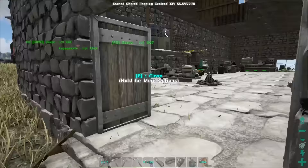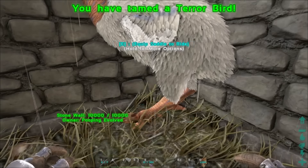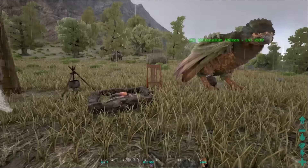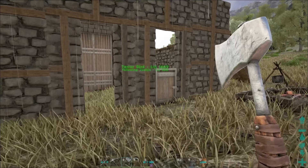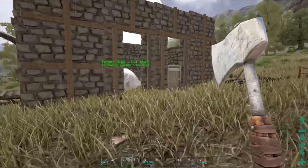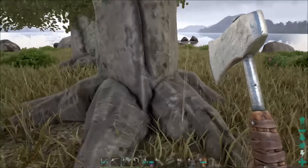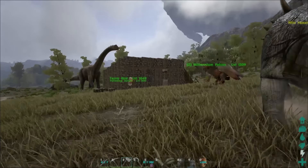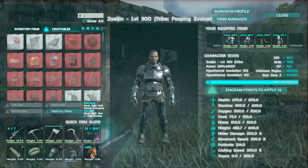We got her! Wow, she is freaking awesome looking. I need a little bit of wood and that's it. She's trying to follow — you can't get out of there, just give me a second. She's a female too, so she's going to give me eggs — that's awesome! Got plenty of wood now. Let me make a terror bird saddle.